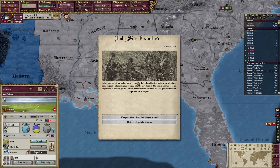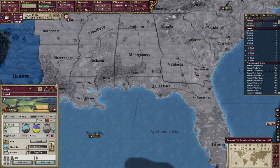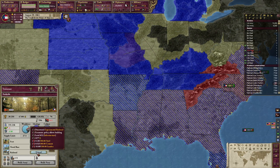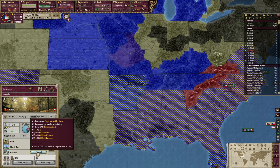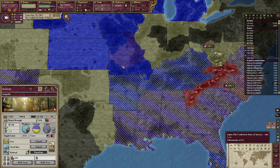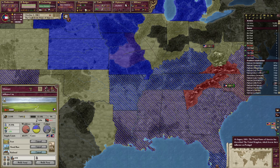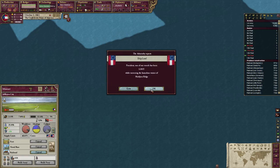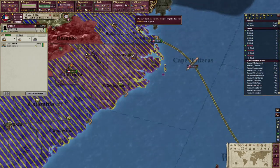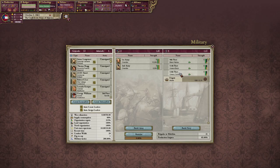The Holy Site Disturbed — who cares. Infrastructure, please. Arkansas — which is a very hot state, not as hot as probably Florida. I cannot imagine ever living in Florida. We did get Kentucky, which is very nice for the war. Let's just go and combine all these guys — that should make it a lot easier. Go ahead and make sure we've got enough transports. Administration is at 51%, which is fine. Because we're going to need that navy — we definitely need that navy.